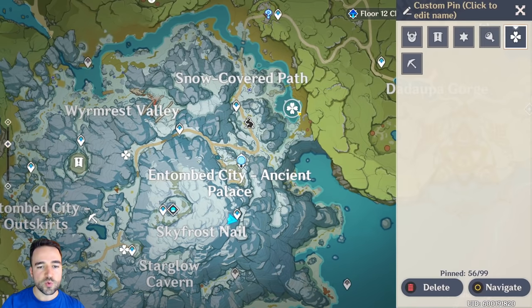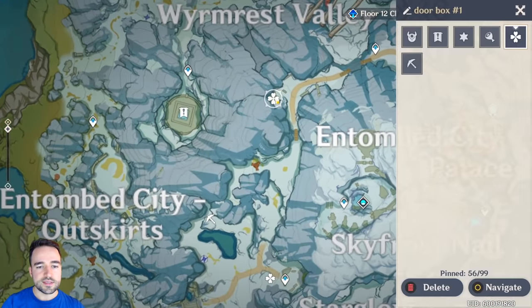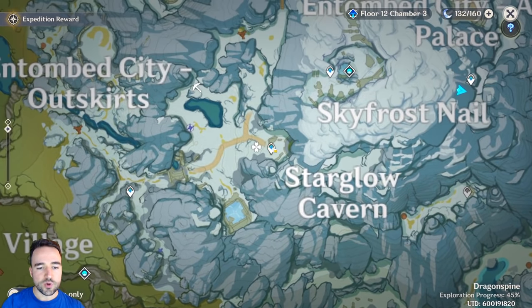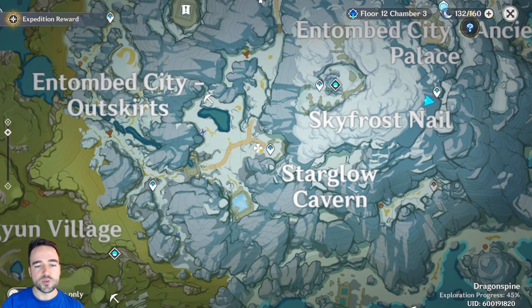The first one is right here — basically right at the entrance, on that little island right there. The second one is right here, on top of a tower; there will be a chest and you open it to find the box. The last one is down here, on the left side of this teleport waypoint — you'll have to do a small event there to find the last box.